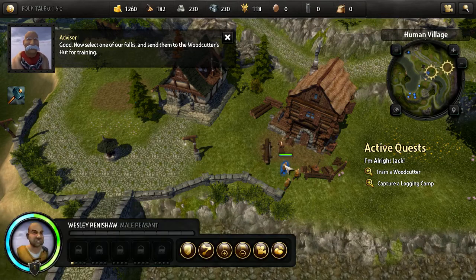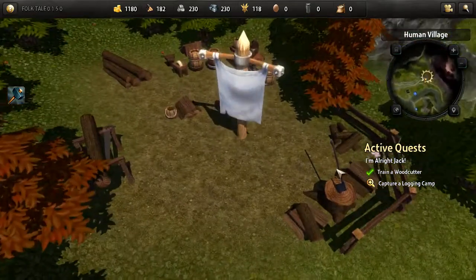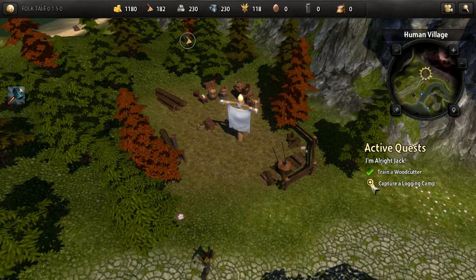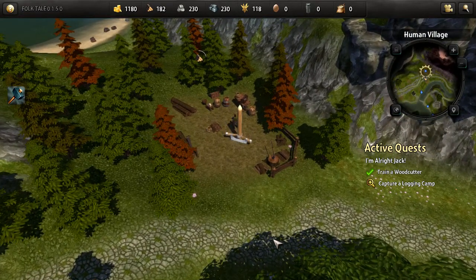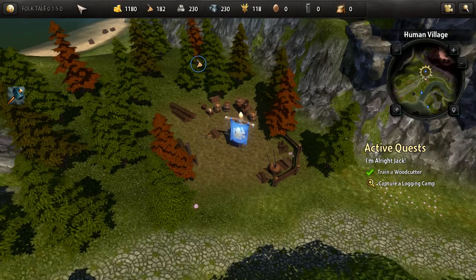New building options are available. Select one of our folks and send them to the woodcutter's lodge for training. There he goes. It's been a while since I played - that's why there hasn't been a video of it. I think I played it when it was version 1.1.0 and it's 1.5 now. They'll chop down trees and saw logs into planks that can be used to construct other buildings.